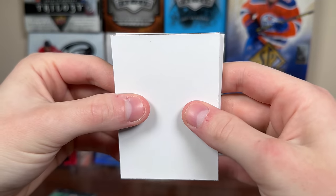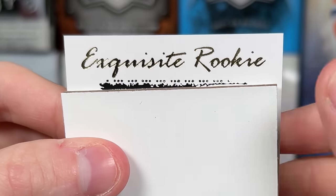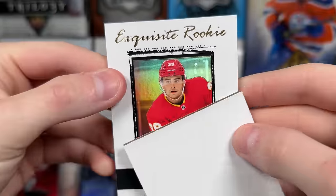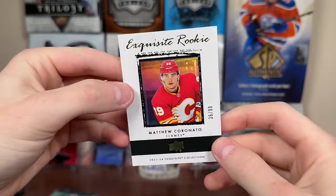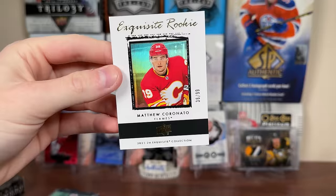And the second-last card, which is the exquisite card — looks to be another tribute card. If it's a weak name, we might have a good pull for the second card of the box. Matt Coronado — 36 of 99. So that's a gold one. Matt Coronado exquisite rookie, 36 of 99. So there you go — exquisite.